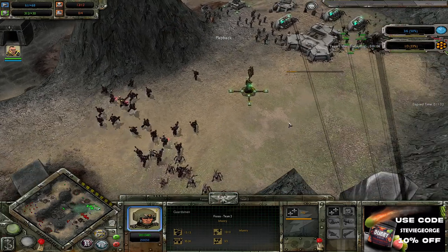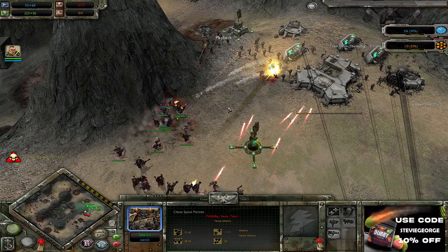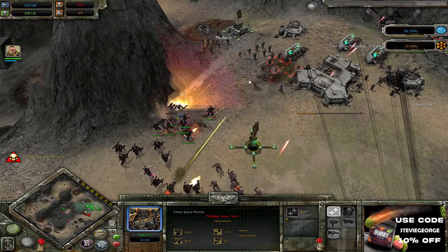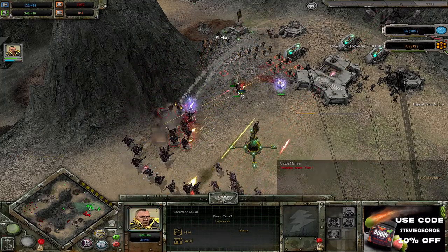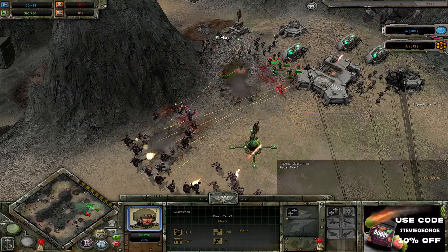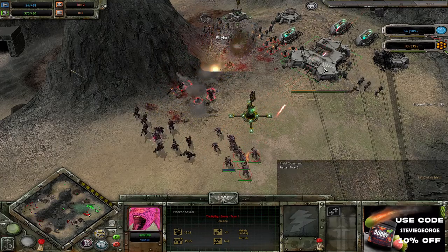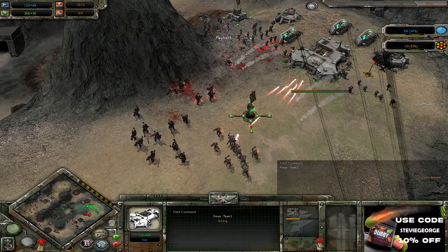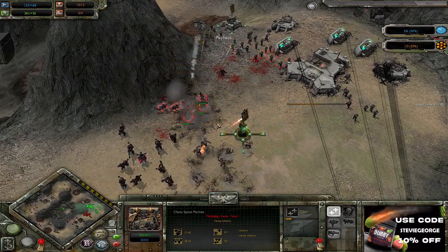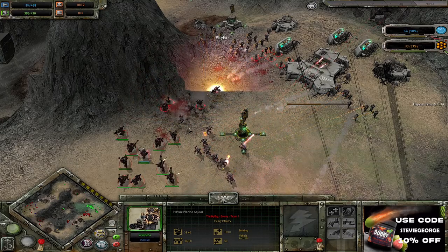More guardsmen being summoned — and here we go, the engagement is beginning. Chaos Marines tanking a lot of the damage, being cut down quite quickly to be honest. Command Squad moving forward, being zapped by the Psyker. Morale has been broken on the guardsmen over yonder. Havoc Squads and a good chunk of Horror Squads firing on the Field Command. But the Chaos Marines have had their morale broken and lost both their heavy bolters. Might want to move these Havoc Marines up — a bit of a misplay going on over there.